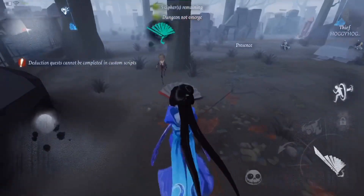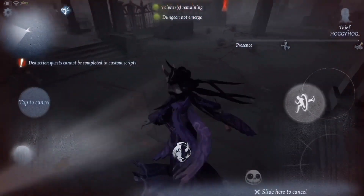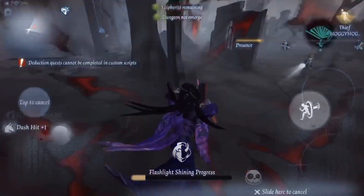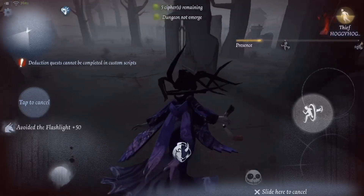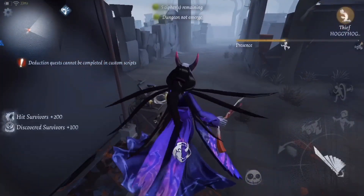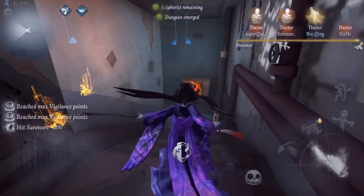The next tip is how to go against an open kiting thief. Imagine the thief is going at you with a flashlight — I have a friend, Hoggy Hogs, helping me demonstrate this. You would use your teleport and focus on a cipher, and then go to the side so the flashlight doesn't hit you, exactly as I'm doing here. Follow the blood trail and his noise, and then hit him again. It makes kiting a lot harder for the thief and closes the gap between you and the survivor if you're constantly getting flashed.